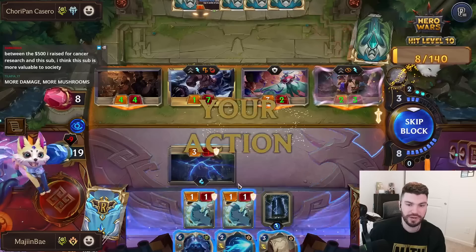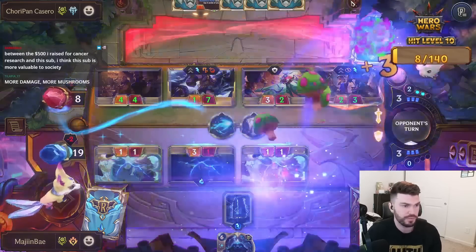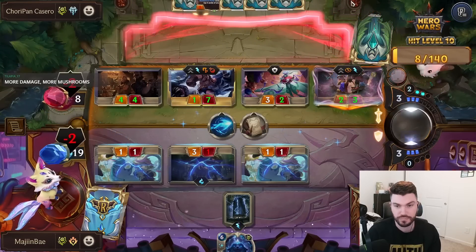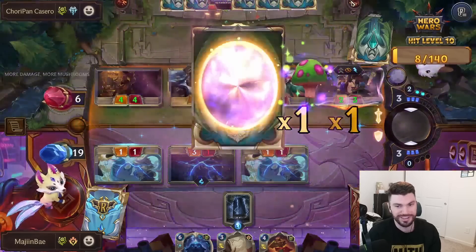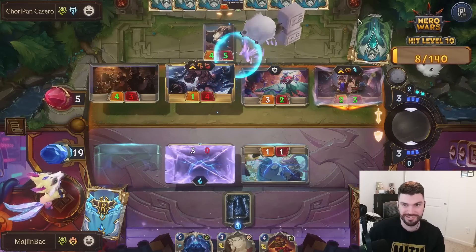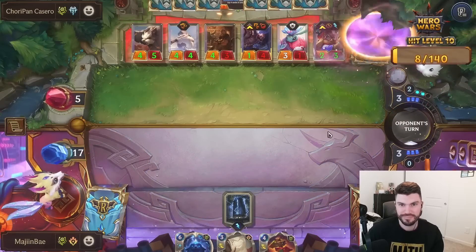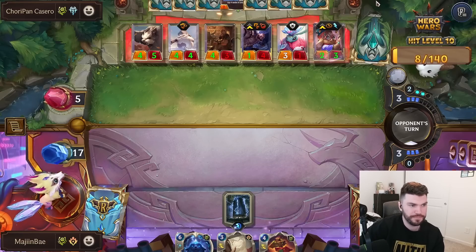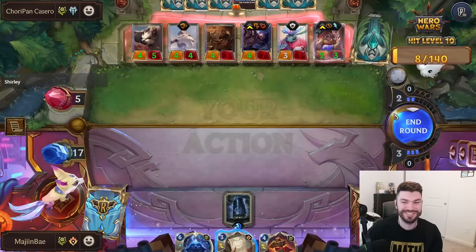We should be friends — we're just blocking as much as possible. I don't want to give them the portal in the... the 500 you raised for cancer research and this sub — you think this sub is more valuable to society? I wholeheartedly agree, wholeheartedly. Oh wow — I thought we didn't hit any Puff Caps, but we hit one. I guess that's alright. They have 53 left — they'll probably hit some, right? Gone through two Tavern Keepers — I doubt they're gaining much more life.